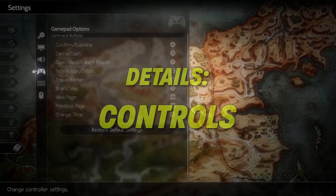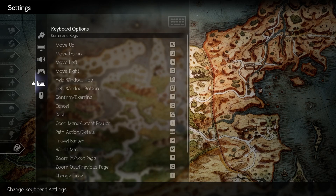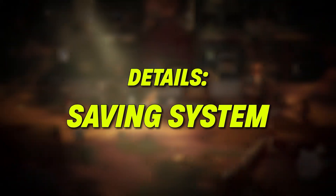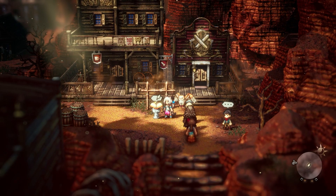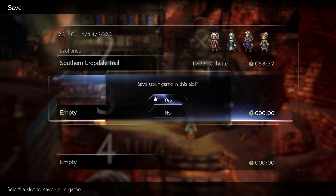Controls: the game can be played with controller or mouse and keyboard. It allows easy rebinding of controls you wish to change, which was perfect. I played this game via Steam on PC and could play most of the game with just my left hand on the keyboard. The game has saving points, which look like quills on the map. You interact with these in order to save your progress, but there is one in nearly every zone and they show up on the map, so finding them was never difficult.